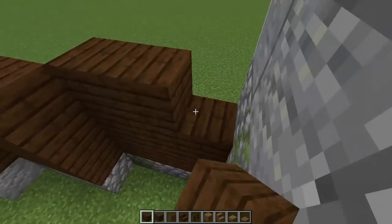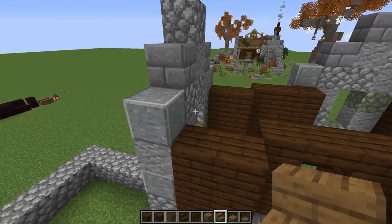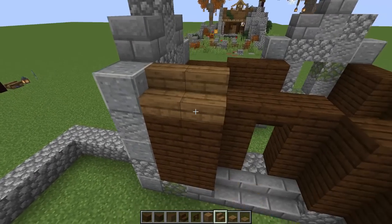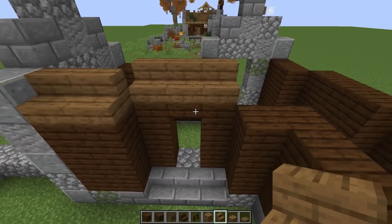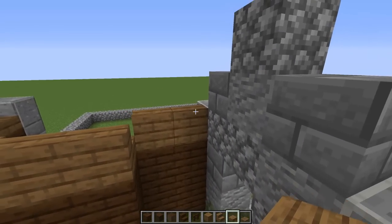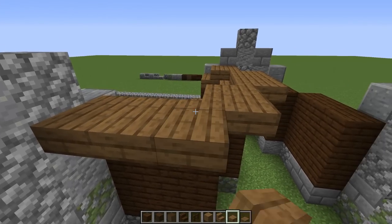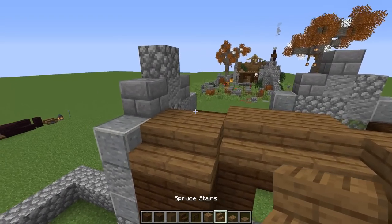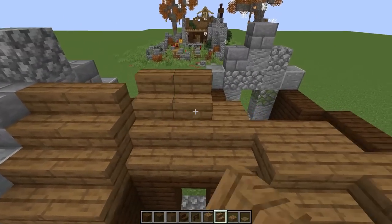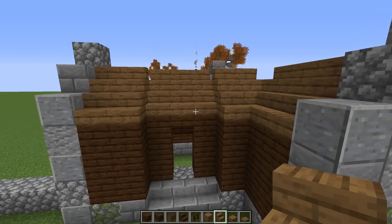Now it's time to do the diagonal roof — this could be a little tricky, so let's go real slow. Doing this all out of spruce stairs first and breaking it up after. Starting here: one and two, then one, two, three on that one, and one, two, three, four swinging around. Grabbing some slabs for the top — one and two, one, two, three, one and two, over here one, two, three — this helps because we're placing blocks on top and it blocks out gaps.